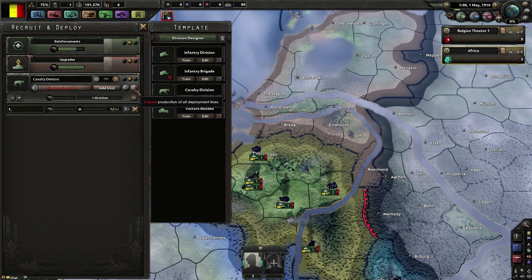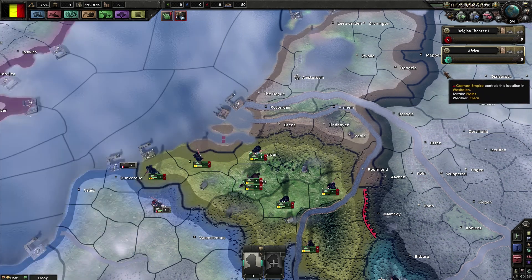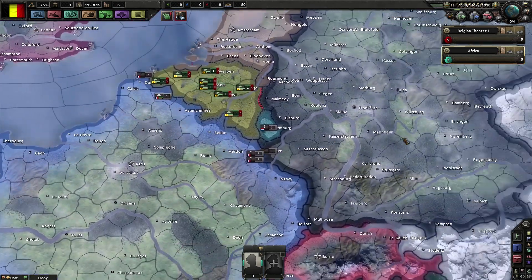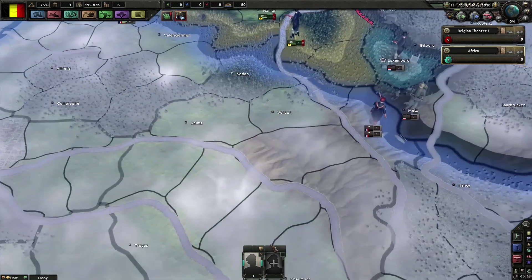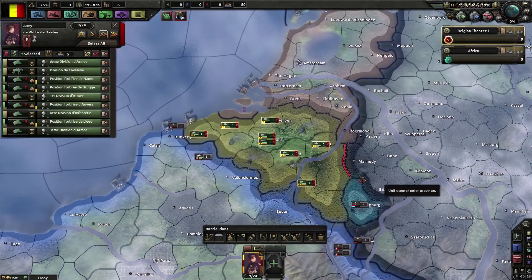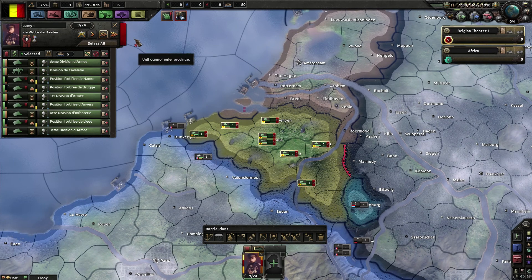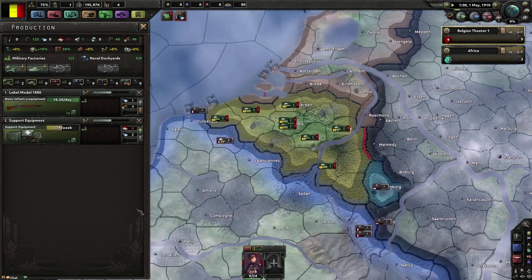How do I get troops down there? If I train them, they won't get down there. Yes they will - just add them by right click to the army you created down there, and they will use your convoy ships automatically to get there. It's the easiest way to ship troops around the world. I'm gonna hit play - at first it's at speed 1 so everybody can kind of catch up.